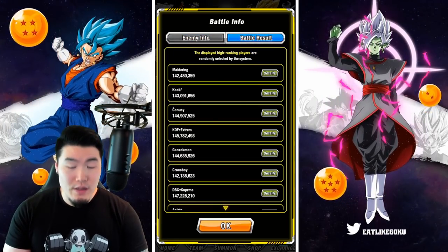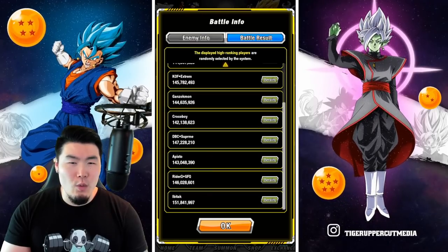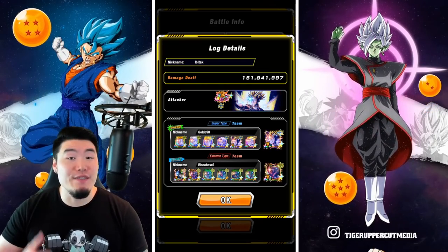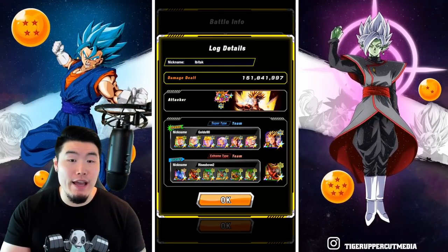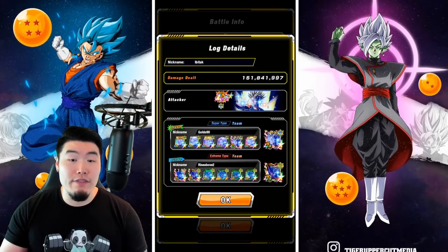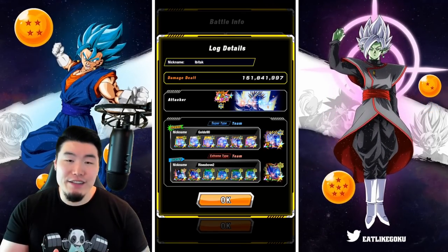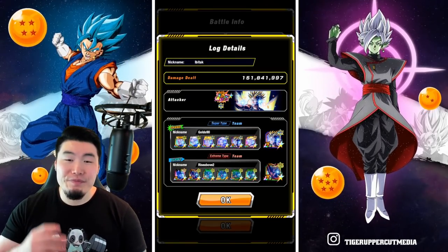As far as the battle results go, the highest scores I've seen are basically in the range of like 140 to 150 mil — I believe 153 mil was the highest. On this page we have Ibe Attack with 151,841,000 points. His attacker was the AGL Prime Battle Future Trunks. The Super Supporter Team has all Future Trunkses with another Prime Battle Future Trunks. The Extreme Team has all first form Cells plus the INT LR Cell, and the connector is the Prime Battle first form Cell.